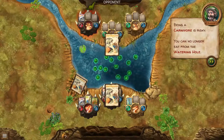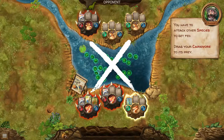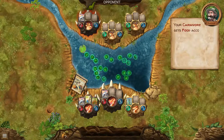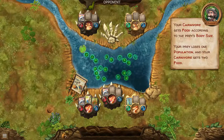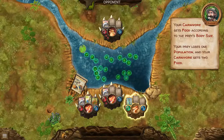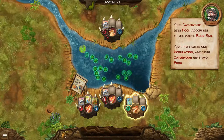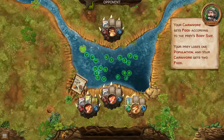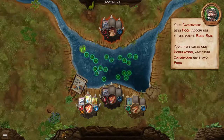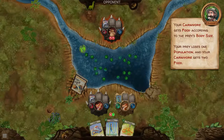Drag your carnivore to its prey. You need some food — eat this guy! They eat their own people?! That's messed up. Your carnivore gets food according to the prey's body size — your prey loses one population and your carnivore gets two food. I should've done it differently. Figure it out — I'm liking it. Now I have one carnivore. This could be fun.